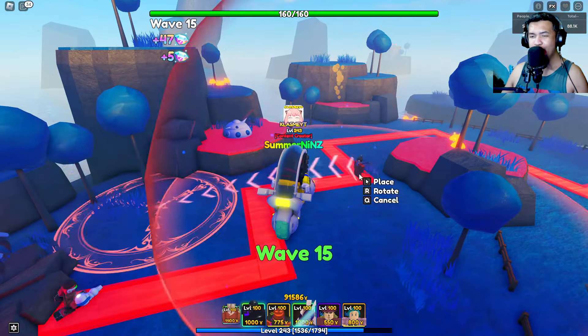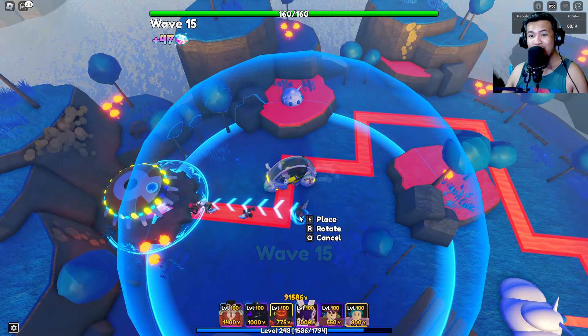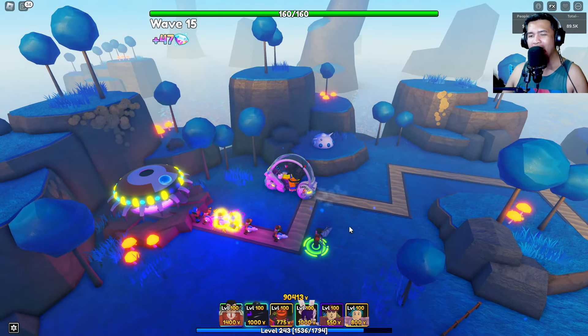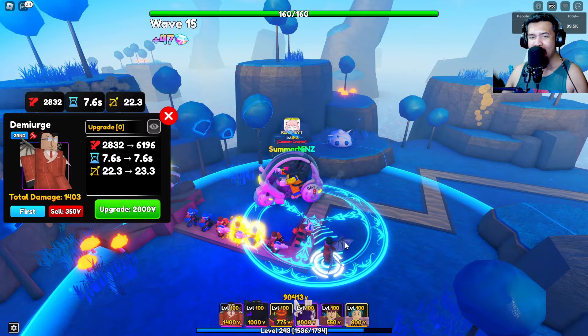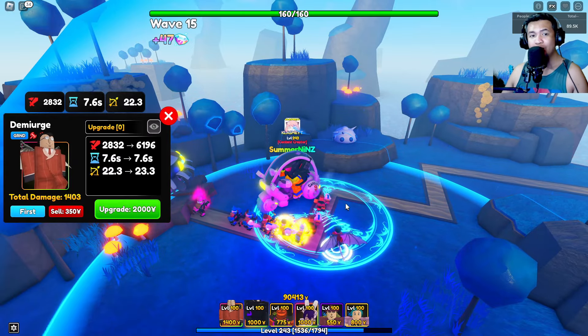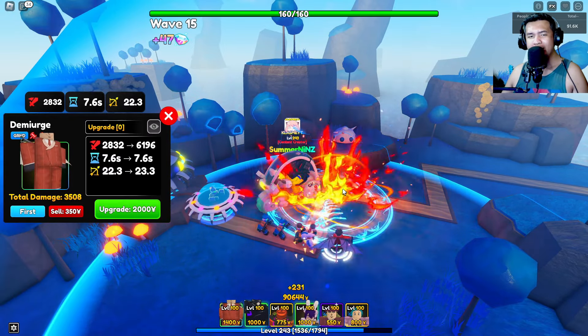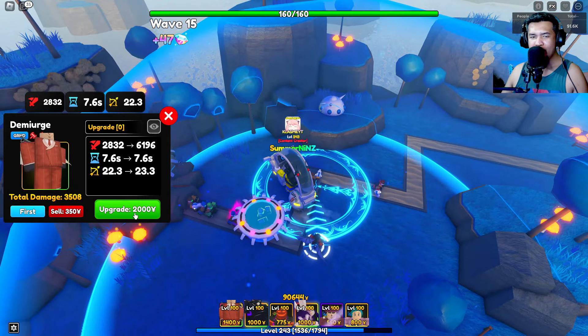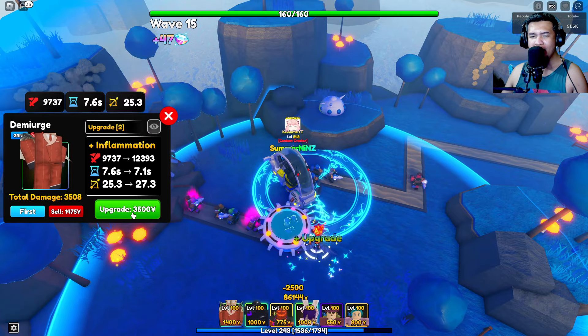His evolution gives plus 30% attack and Scorching Hell with the same requirements. Let's check his evolution. Now showcasing Demuge non-evo — placing him here. As you can see, he uses an AOE circle. He is a burning type unit.